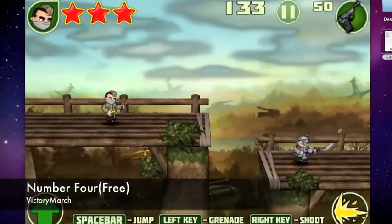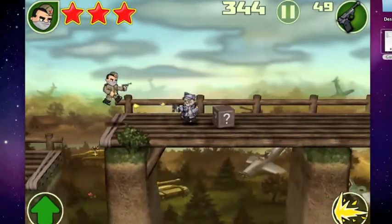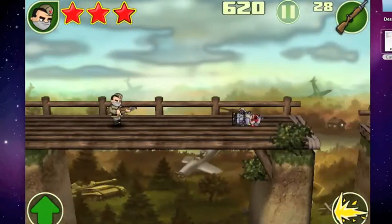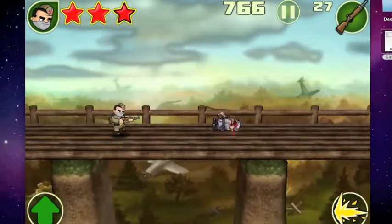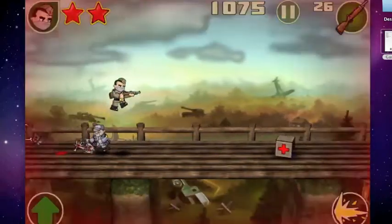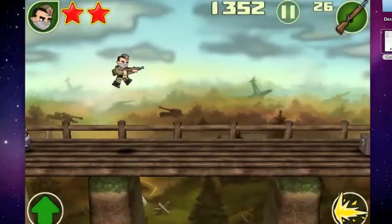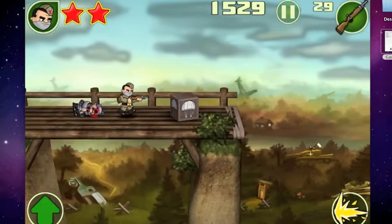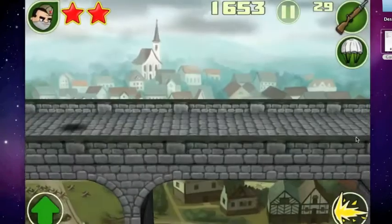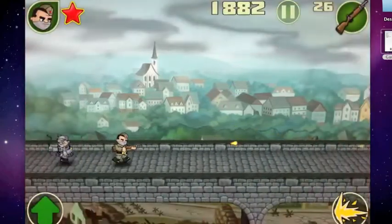Up next is Victory March, another free game. I don't know if it's always free — I got it on an app called Store News and it said it was free for the day. The controls: up is to jump and the character always moves right, you can't stop it or go backwards. You have these guys shooting at you, and I think you can have special abilities, but I haven't played this game very much.